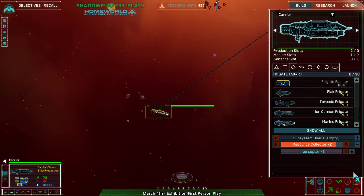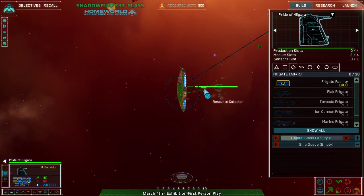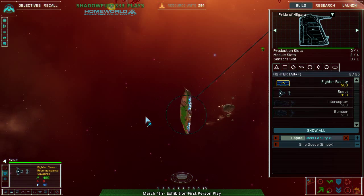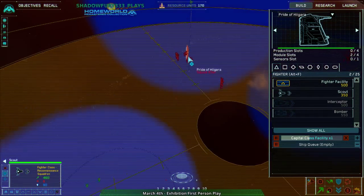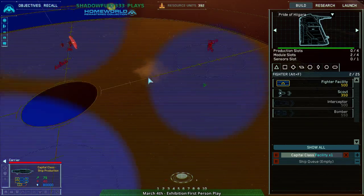What I need to do is get flak frigates. Get a couple of these guys out. So I get flak frigates out — what I can do is then hyperspace into these interceptors and tear them apart, because they're interceptors and not bombers. That's my scout. I see there's a carrier there. Their mothership is going for frigates as well, which makes sense. Their carrier is also going for frigates.